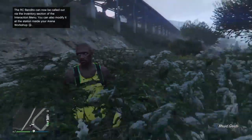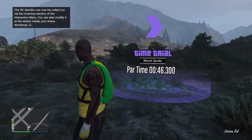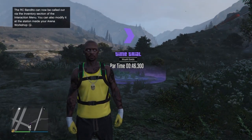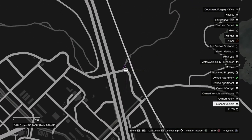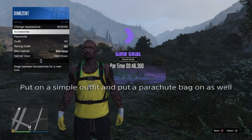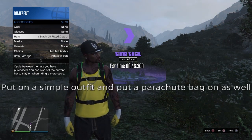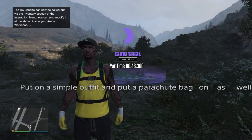Make your way to the current time trial — this location may be different for you depending on when you watch this video. Once you're up by the time trial, open up your interaction menu and set your location to Last Location. Then open the interaction menu again, go into Style, and change something on your outfit to force the game to save. I'm going to go into Style, Accessories, and put a hat on. Back out and wait for the loading icon at the bottom right — once you see that, the game is saved.